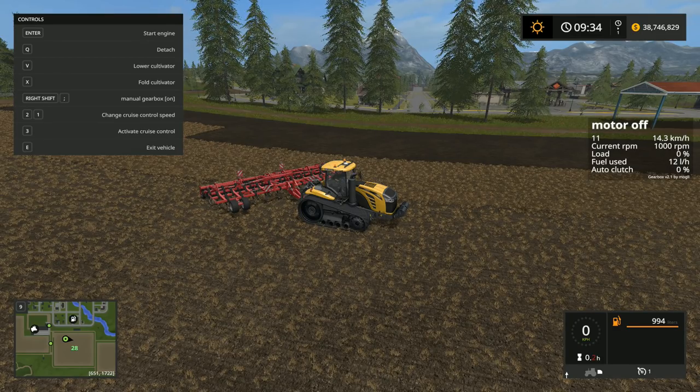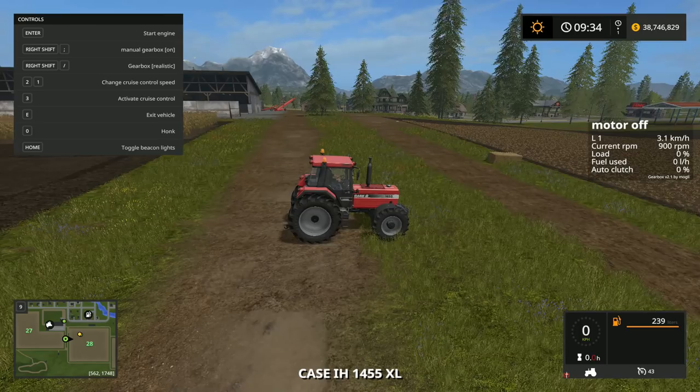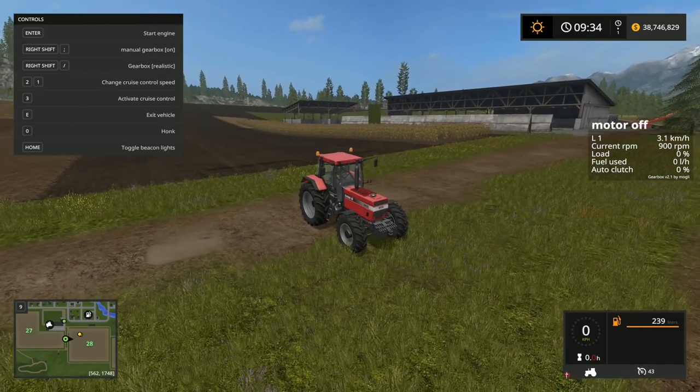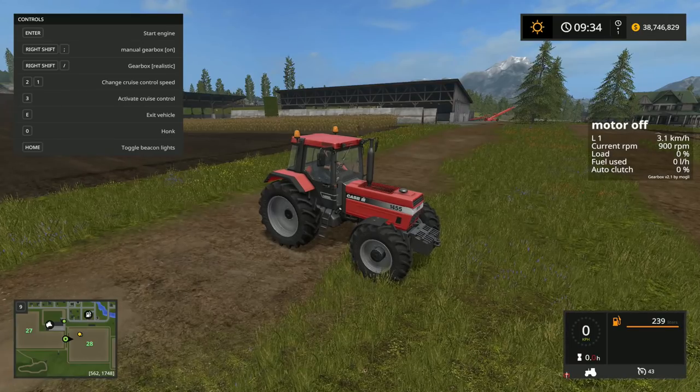In some tractors there will also be a high and low gear function, which is kind of neat. Here I am in the Case IH 1455 XL, and this tractor has a high/low gear function as opposed to the Challenger over there.